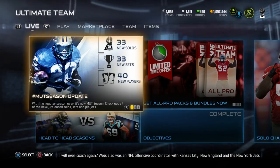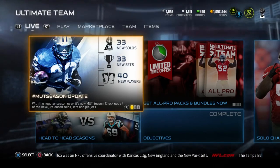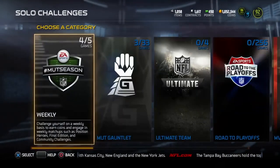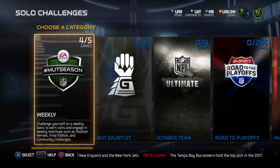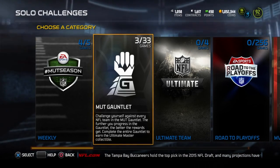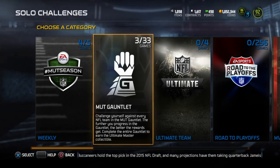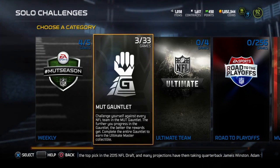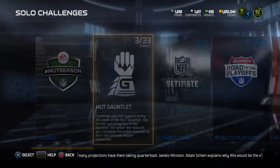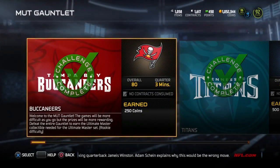Check out all the newly released solos, sets, and players — and of course there's Barry Sanders on the left. I want you guys to look through this, it's going to be interesting. Click on this and take a look at how many coins you can get by doing the MUT Gauntlet. It says: 'Challenge yourself against every NFL team in the MUT Gauntlet — the further you progress, the better the rewards get. Complete the entire gauntlet to earn the ultimate master collectible.' Let's click on it.